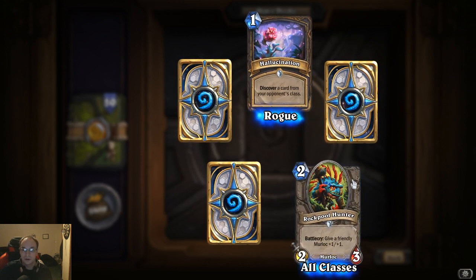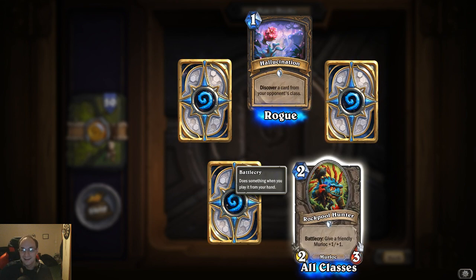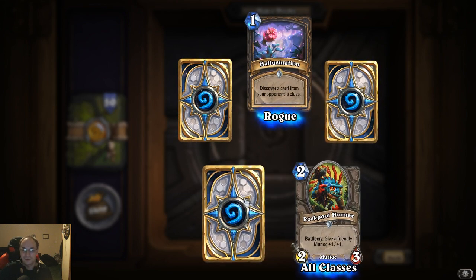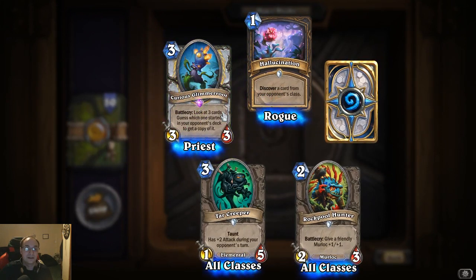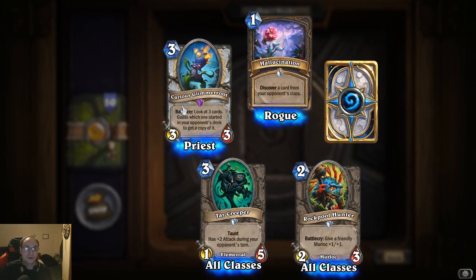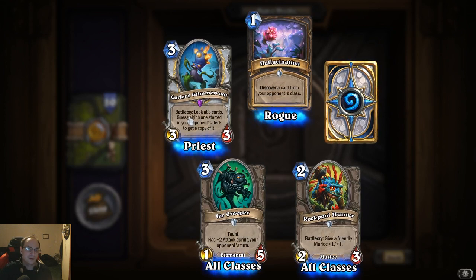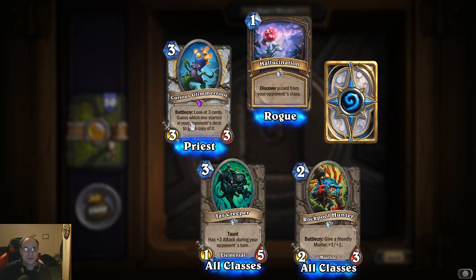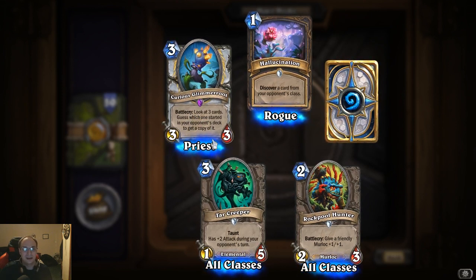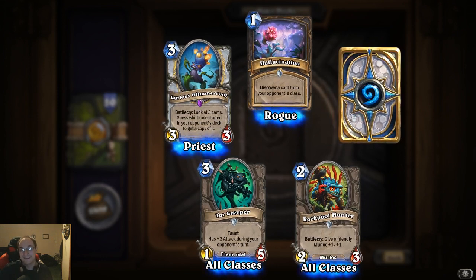Rock Pool Hunter — another murloc, this is gonna be good because now we're gonna get more murlocs. Murloc deck all the way. Battle cry: give a friendly murloc plus one plus one. Tar Creeper again. Curious Glimmerroot: battle cry, look at three cards, guess which one started in your opponent's deck and get a copy of it — I don't know if that's good or bad, I mean it's cool, it's different.